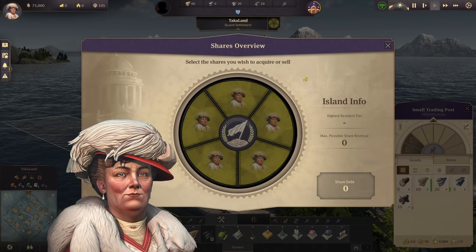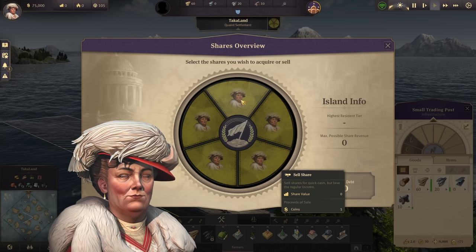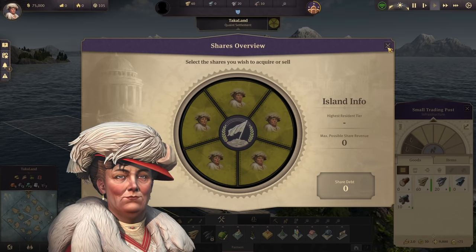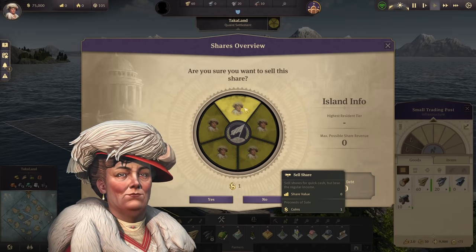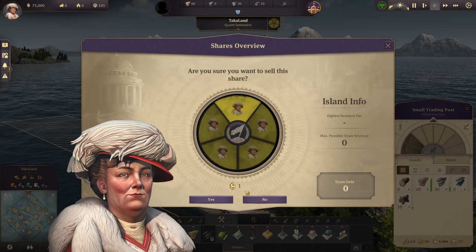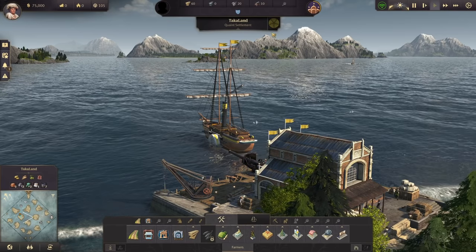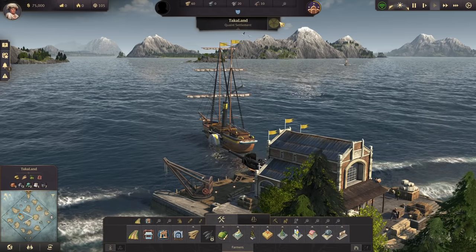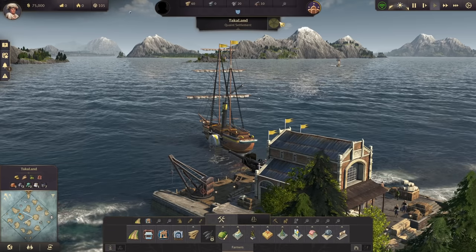The next thing is our shares overview. This shows the shares of the island that you or your AI opponents may own. The AI can sometimes buy shares of yours — if they do, just click one of your shares and click yes to sell it back to the queen, and the AI will no longer hold shares on your island. You can also buy shares from AI opponents' islands — it costs 10 influence and you'll get income from it, but the AI can and will buy those shares back.